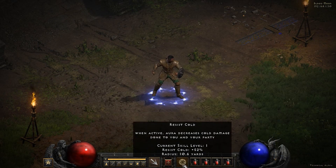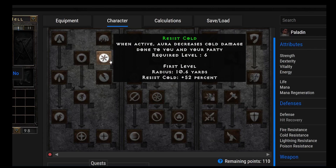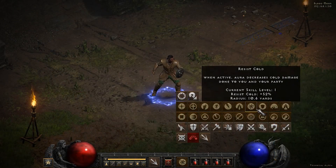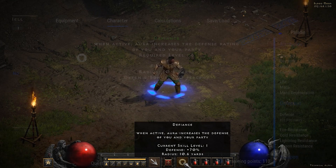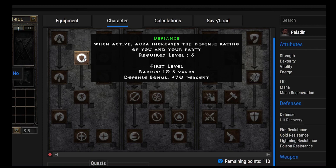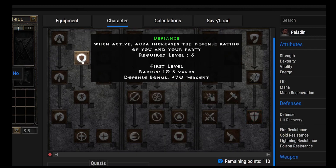Moving on to Resist Cold — when active, this decreases cold damage, giving plus 52% cold resistance, and it synergizes with Holy Freeze. Moving on to Defiance, this aura increases the defense rating of you and your party with a plus 70% defense bonus. Personally, I think this is just a skill you put one point into to unlock Vigor. I don't see people running around with Defiance often because there are stronger options like Holy Shield, which gives a defense bonus plus an increased chance to block — plus 14% successful blocking at rank 1. But Defiance is a prerequisite for other auras.